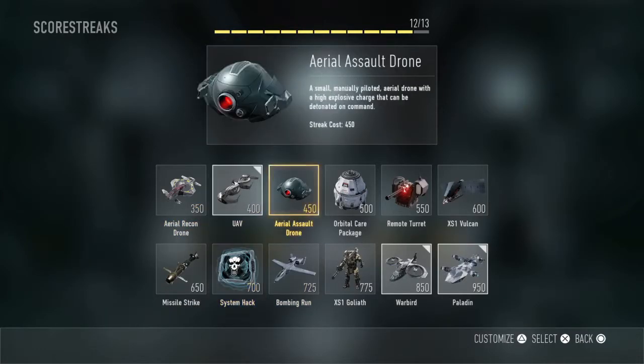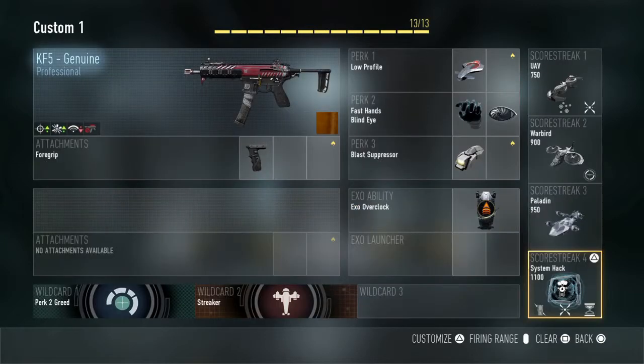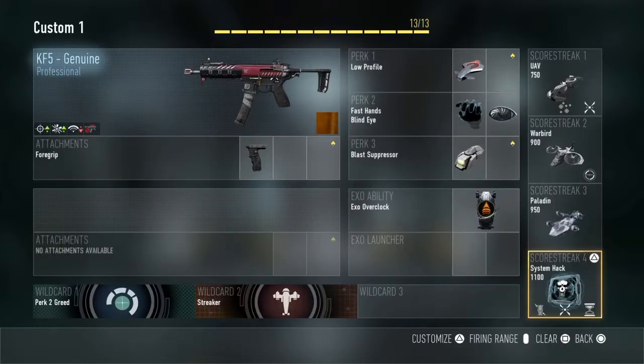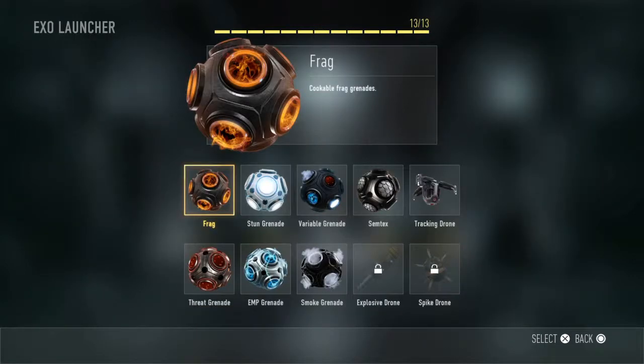The last thing is system hack with extended time, assist points, and disable exo. The reason we're putting all this on it is because when system hack got nerfed they took off pretty much all the good stuff, and now we're having to get more kills just to get it. Thanks for watching, hope you enjoyed, and I'll see you guys next time.